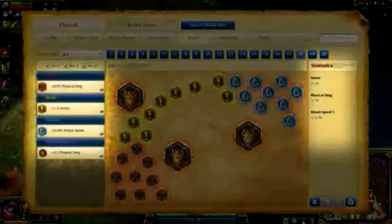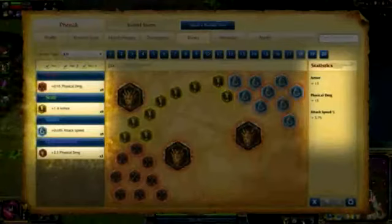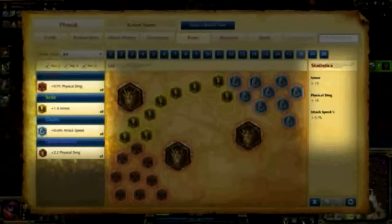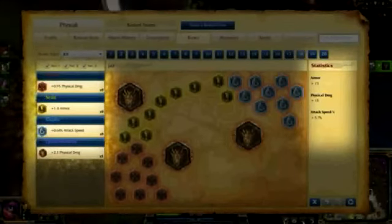For runes, I take flat attack damage marks, flat armor seals, attack speed glyphs, and flat attack damage quintessences. This setup is aimed at grabbing fast jungle speed and great overall damage through basic attacks and physical abilities.